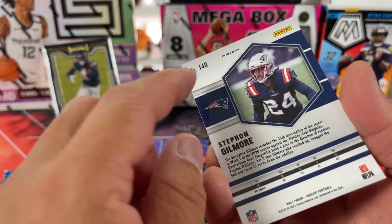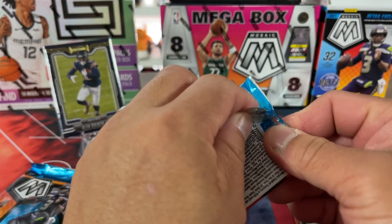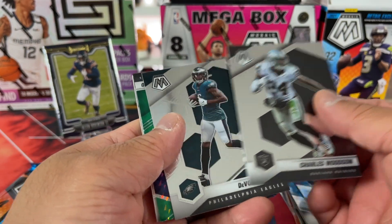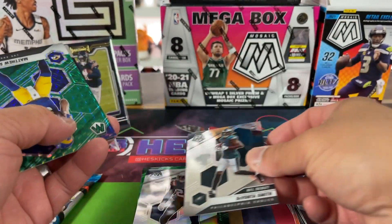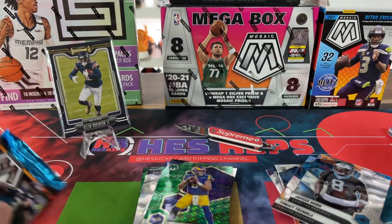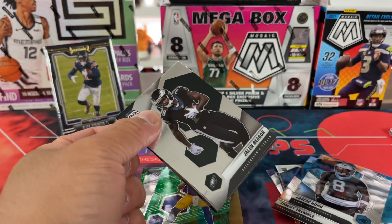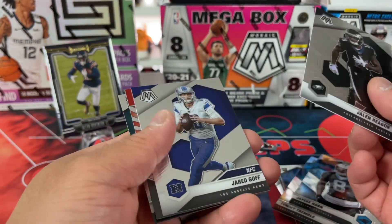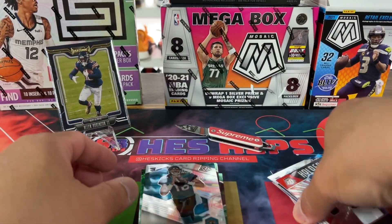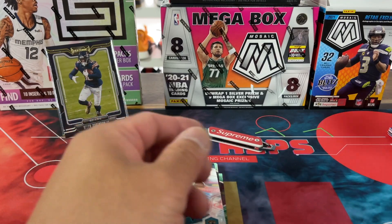Is this a variation? Variations will say V on the top — this one is not. I have the Fanatics exclusive ones coming so I will be doing a video with that. There's Devonta Smith's debut, probably one of the better ones. Matt Stafford — nice looking card in green. Last pack now. I'll do a comparison between these and the Fanatics exclusive, though it sounds like there was a mix-up with the Fanatics exclusive. There's a Trevor Lawrence base.